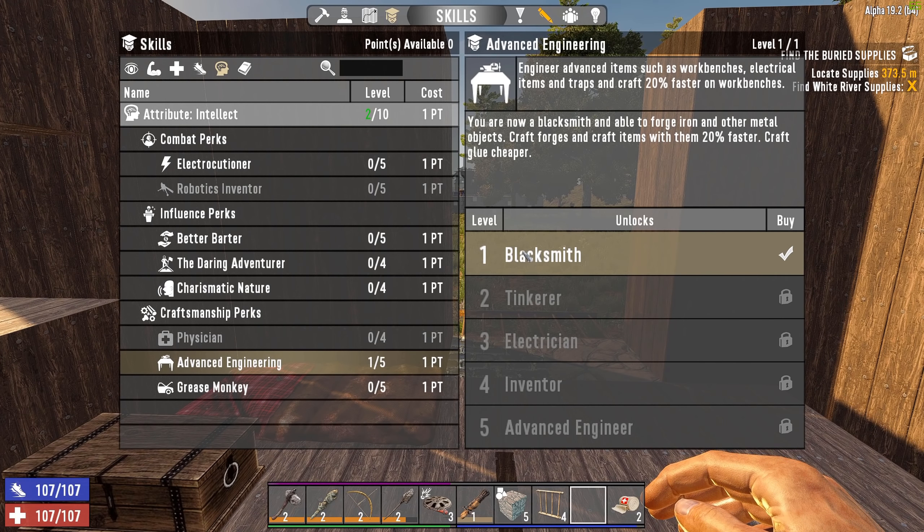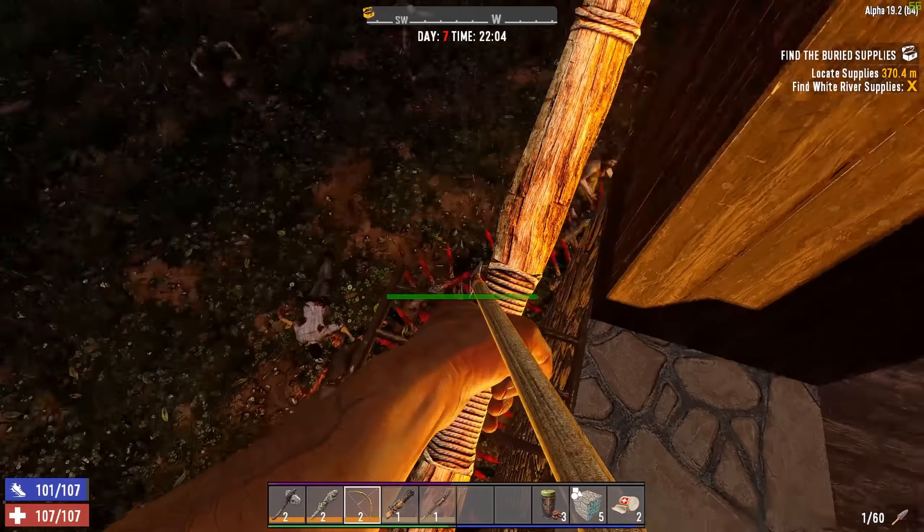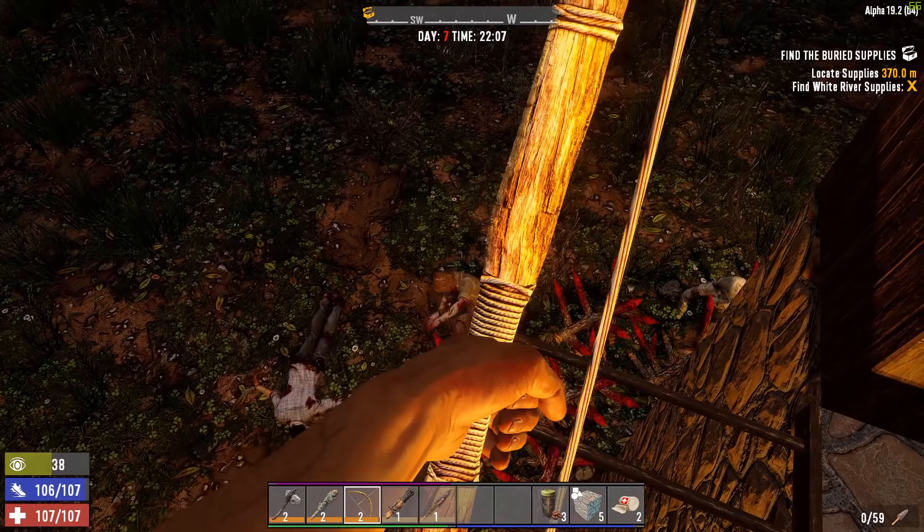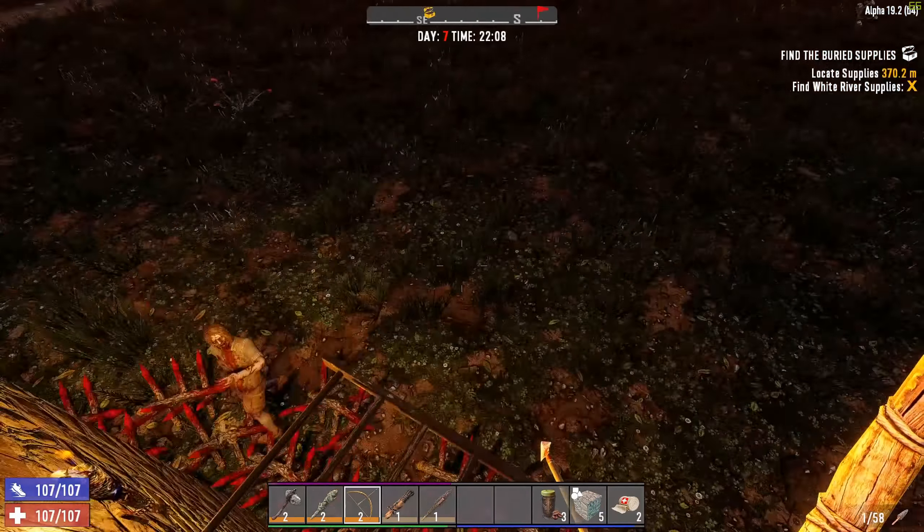Make sure you repair everything before you enter your blood moon horde — you don't want broken weapons. Make sure everything is in tip-top shape, and if you've perked up, re-craft your things at the better quality you can make. Let's not have a quality-one club, let's have a quality-two. For base building, start looking at Intellect — I've put one into Advanced Engineering which lets me craft forges. Later it lets you do workbenches and cement mixers, which is really useful. We really need cement later on, which requires Intellect level four — that's probably a day fourteen or day twenty-one goal.